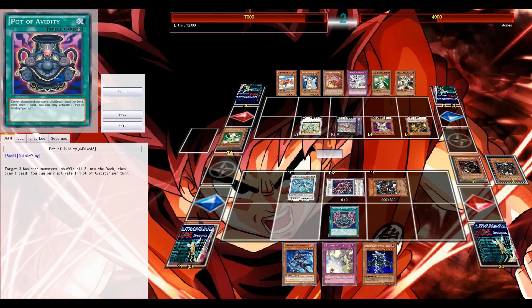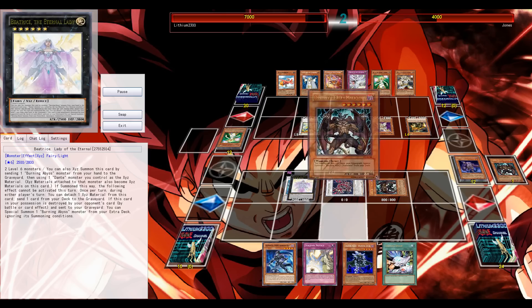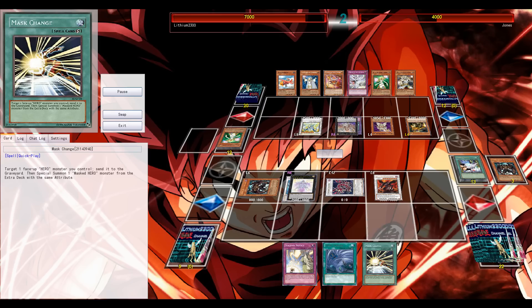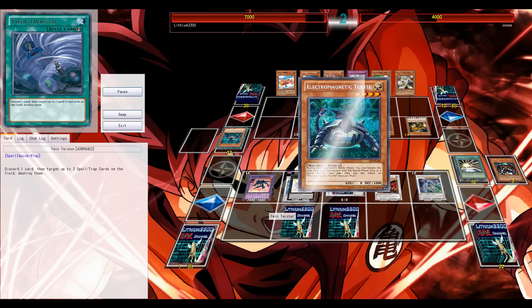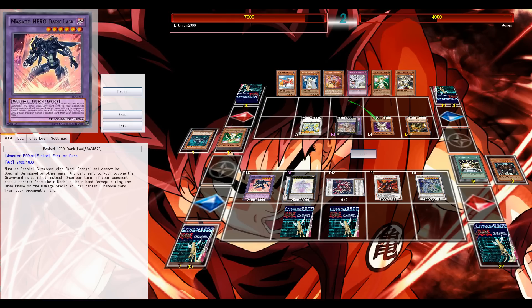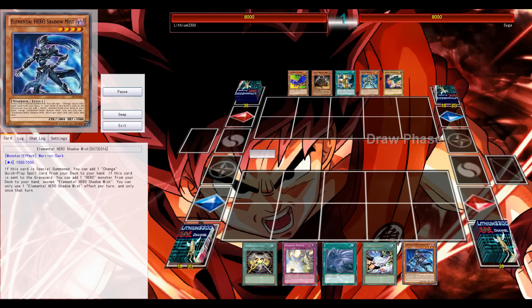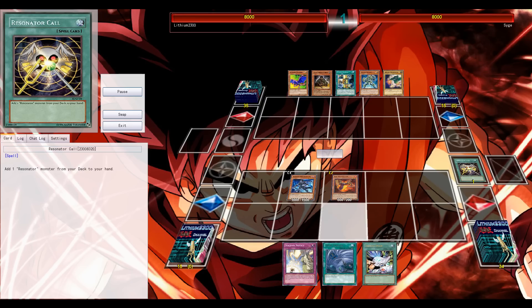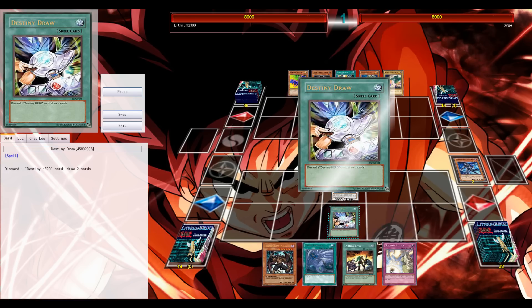Go for Tzolkin, not using its effect yet. Go for Stardust Charge Warrior and use Avidity to send back malicious, reuse it - it's like the third or fourth one. Special summon plague, go for Void Ogre, Dark Law to bypass the possible Honest. Thanks to Crystal Wing summoned off of Tzolkin, I can negate the turtle during the battle phase and attack for game. Avidity, malicious, and the whole engine - a little too good.